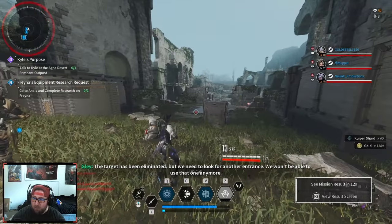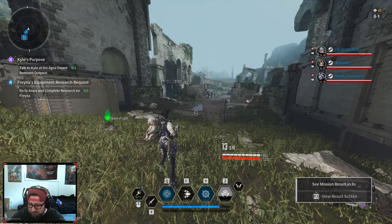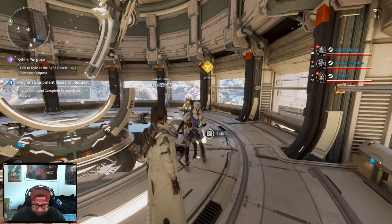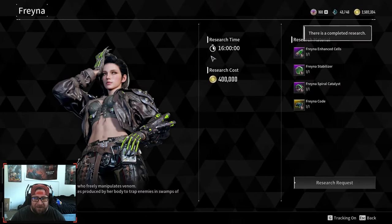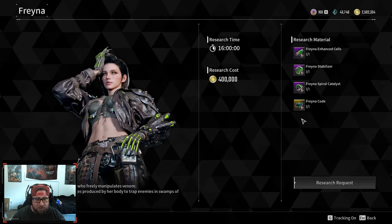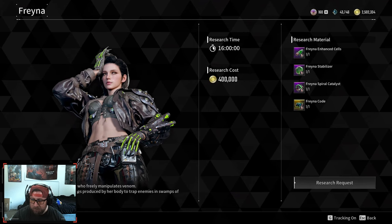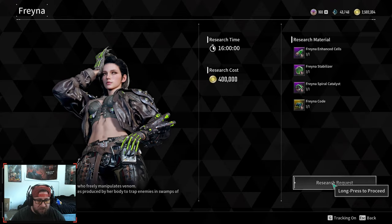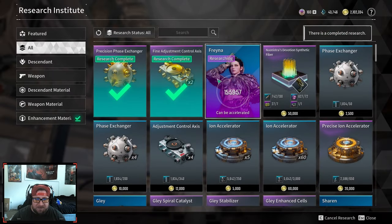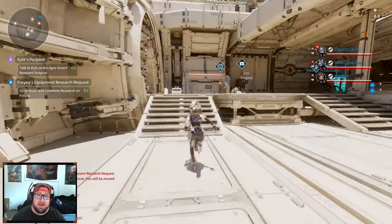So now we should be able to go make Freyna. We go to Anaeus and complete research. We come over here, talk to her, Research Requests, come up to Freyna — it's 400,000 gold plus all of the materials and it takes 16 hours to make her. She's described as a dealer of continuous damage who freely manipulates venom — she's going to be awesome. Research request submitted — bang! 16 hours, Freyna will be ready to go tomorrow.